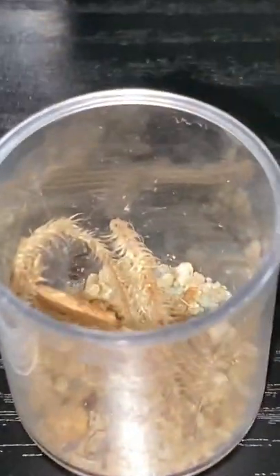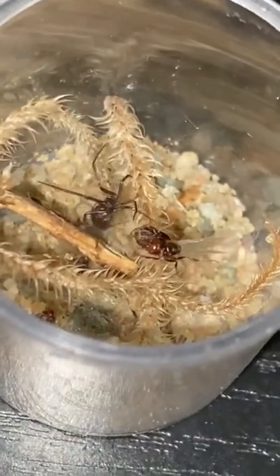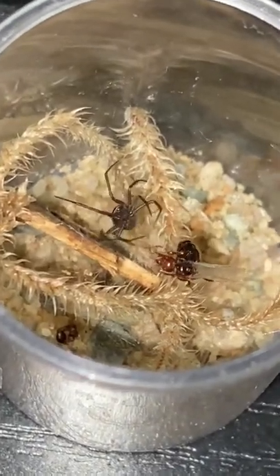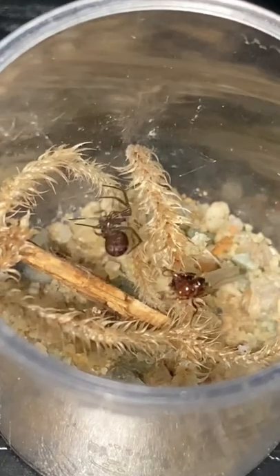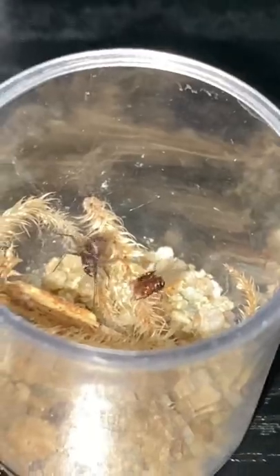We have the queen ant right here and this is a false black widow. We're going to put it inside and see if it eats it. The ant's doing its best to try and get away and possibly even sting the spider, but it doesn't look like it's able to. The spider is acting really fast and throwing silk in the ant's face, continuing to wrap silk around it, and looks like it's going in for a bite.